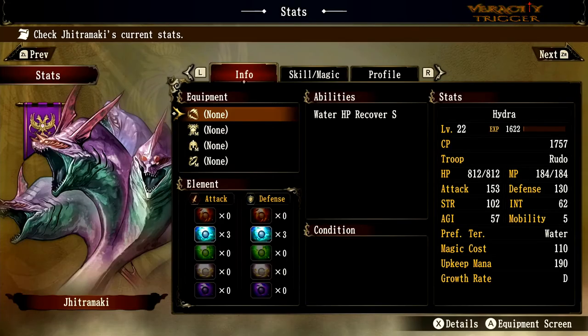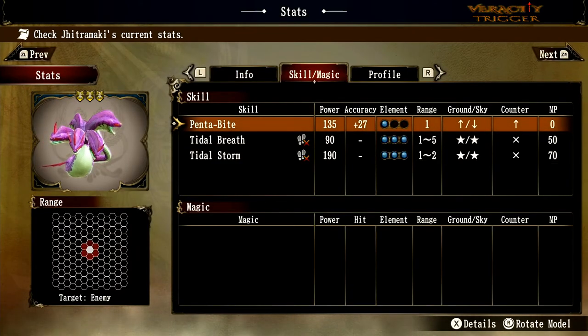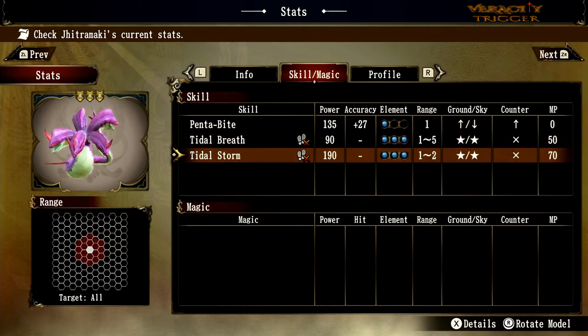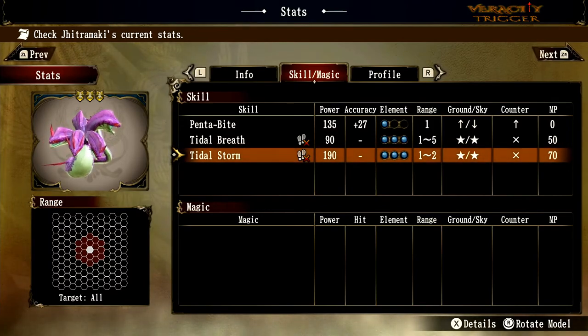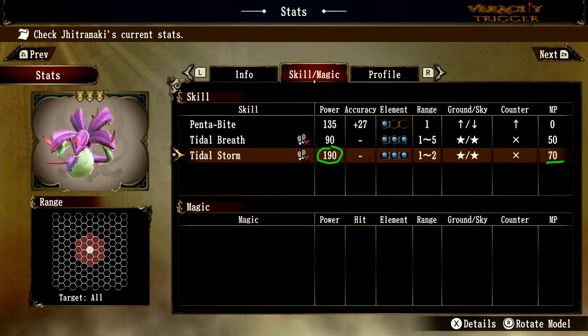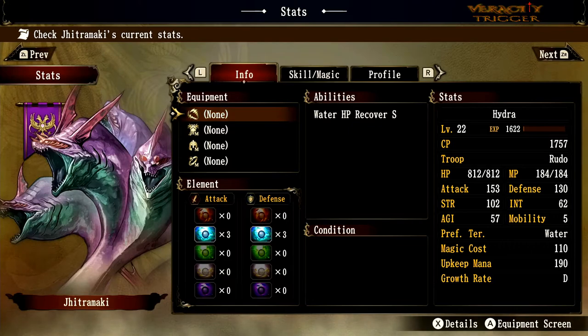Looking at the Hydra's final tier stats: accuracy goes up to plus 27. Tidal Breath power went up to 90. Water Breath still costs only 50 MP and the storm attack still costs 70 MP, but the storm has gone up from 170 to 190 power — insanely good for this much MP. With 180 MP you could do two of these massive attacks and just destroy the enemy. Hydras are one of my favorite tanks — very reliable, more reliable than the dragon in my opinion, and they get a self-heal plus so many extra boons compared to previous iterations.